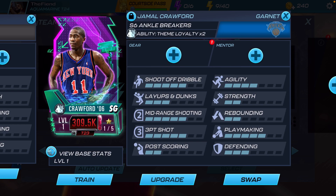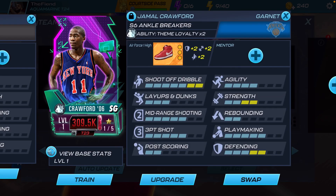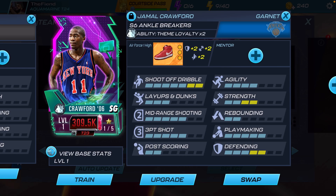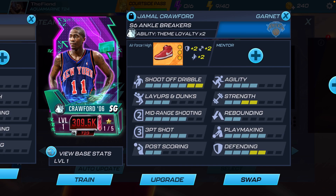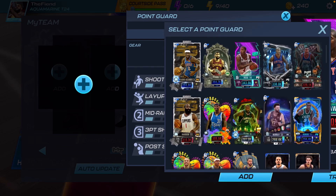This is a Knicks Crawford — shout out to the real legend New York Knicks. I have some good shoes for Knicks that I think could work for Crawford: these Air Force One Highs, which bring his fang up to a five, bring up his strength, and max out his shoot off dribble.